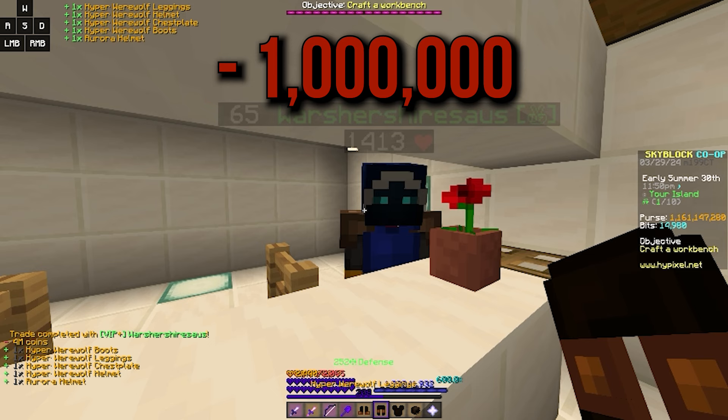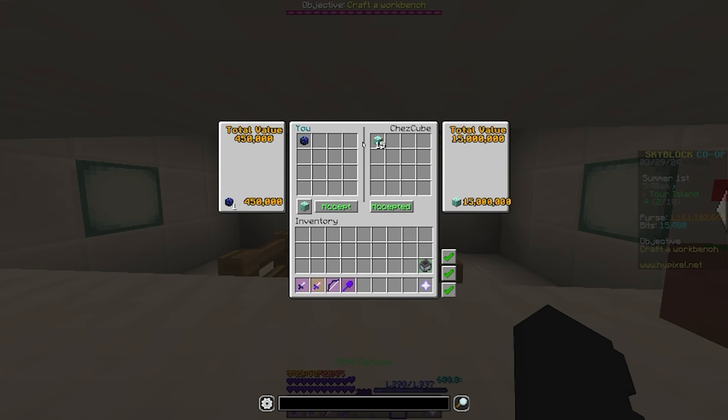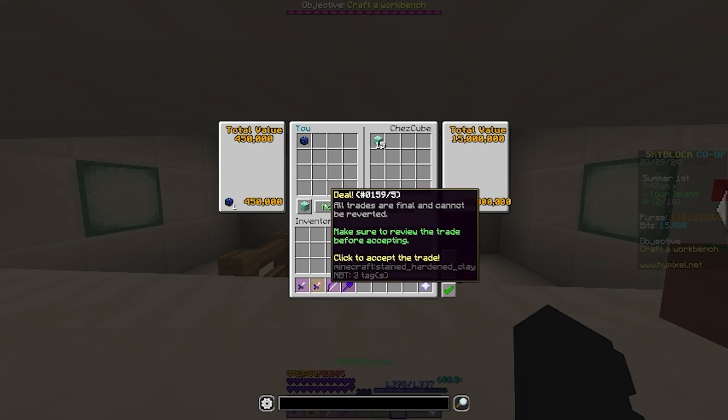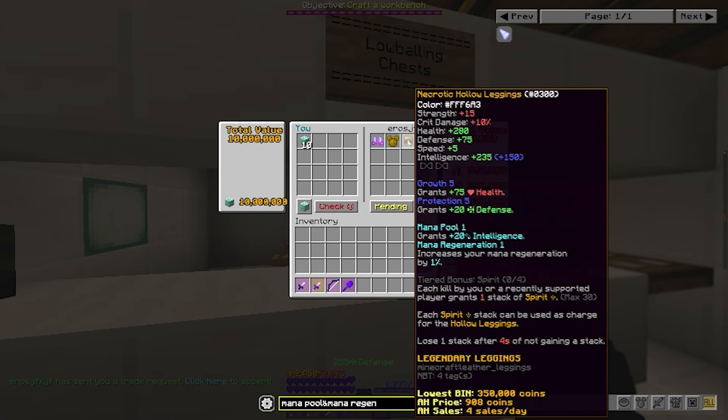I put 4 million coins up for the set of werewolf armor and this aurora helmet. However, I forgot to sell the armor and the price went way down, so I actually lost money. Just kidding — we sell the aurora helmet for a total of 15 million coins, because it's definitely worth that much and that's not a donation. Shout out to Chescube.